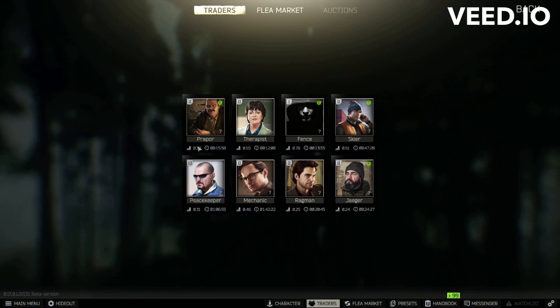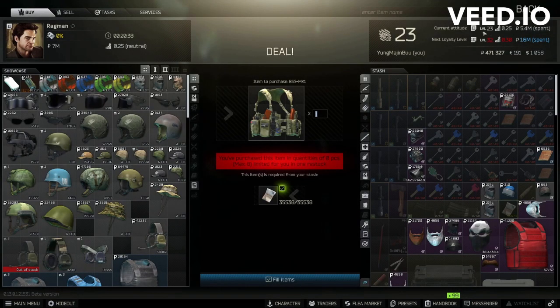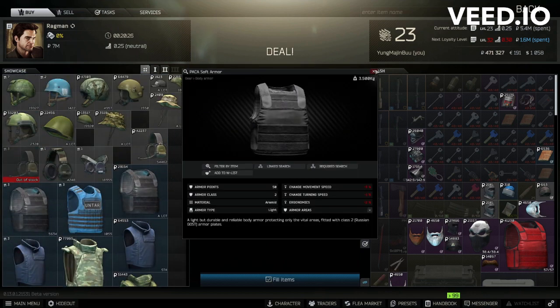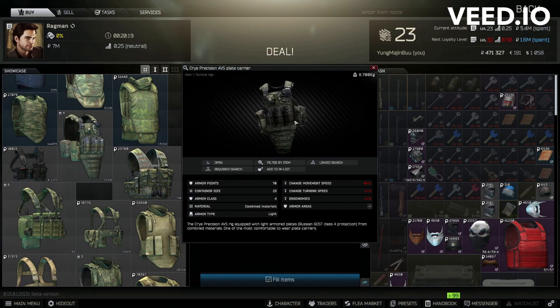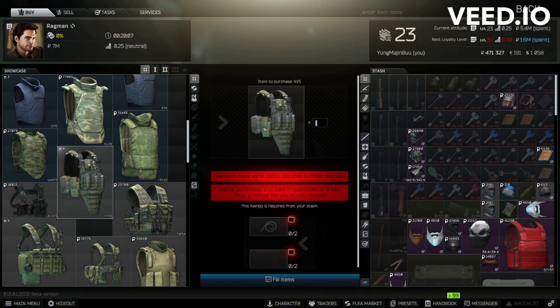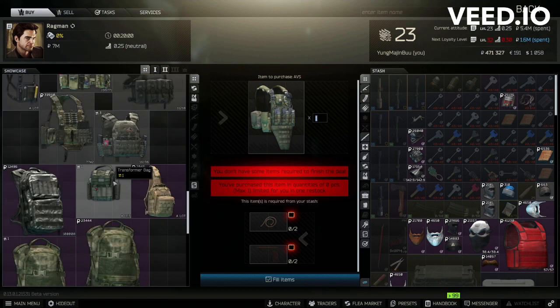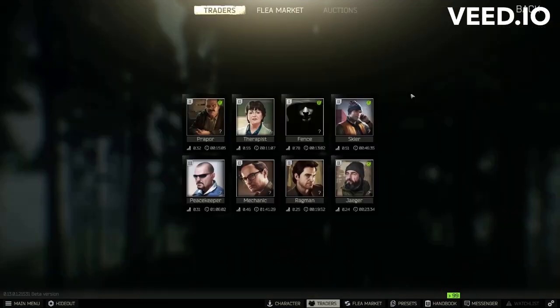In Escape from Tarkov you have traders, and each trader has its own respective level that you build throughout your time playing the game, and also has prerequisites. For instance, this one — to get to level three I need to be level 32, need 0.3 rep, and have spent 1.6 million. You can't buy the higher-end armor: tier two is common, tier four is pretty good, but you can't buy anything tier five or tier six. It's pretty expensive — I can only get this through a barter trade. Sometimes you feel like if you had better body armor you would have been able to outlast the guy who ate all your shots.